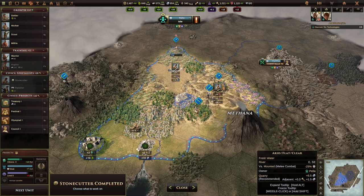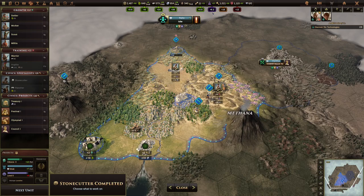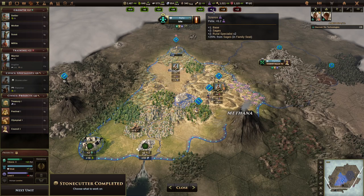You'll note there is a little beaker icon that's plus two science. Each specialist gives you plus two city science. You can see the city science breakdown here: every city has one base science, sages get two base science for every city in their family. And then plus two for each rural specialist. Urban specialists, which are upgradable, can go plus two, plus three, plus four for apprentice, master, and elder. The sages also have a trait at their family seat of plus 25% city science.